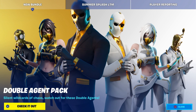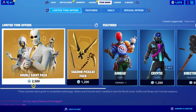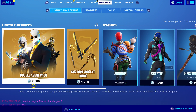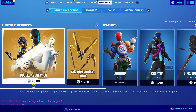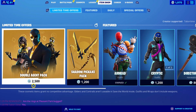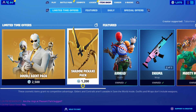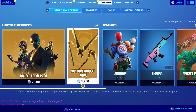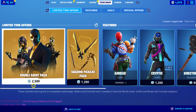Welcome to my Double Agent Pack review. This looks to be one of the best packs we've ever had in Fortnite. With that said, there does appear to be a little bit of a glitch going on with these packs. As you can see, there are two packs in the item shop currently: one is the Double Agent Pack itself with the three skins, priced at 2500 V-Bucks, and then there's the Shadow Pickaxe Pack which is 1200 V-Bucks.